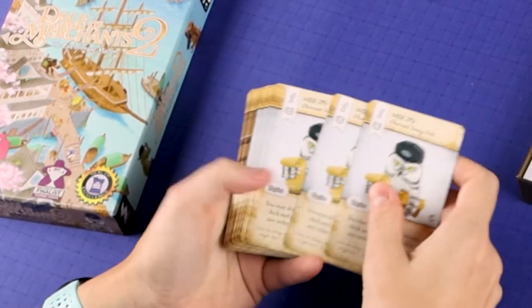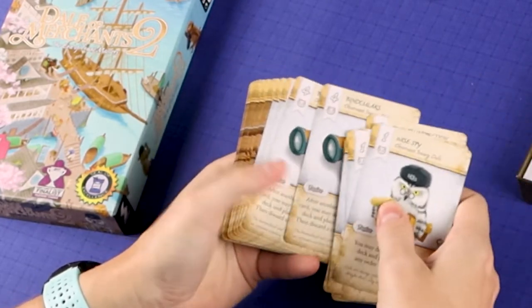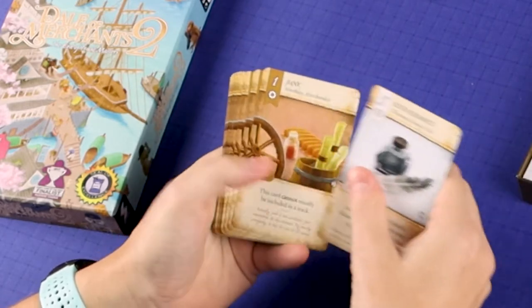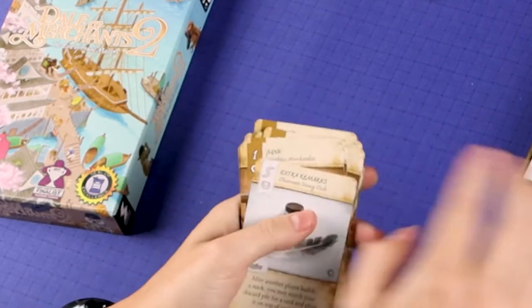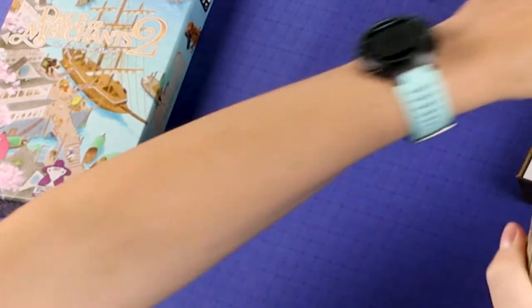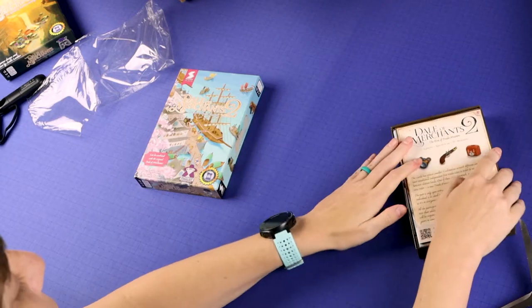Oh, snowy owl. So pretty. Wise owl. And some more worthless merchandise, some more junk. So that is Della Merchants Two. Let's look at Three.